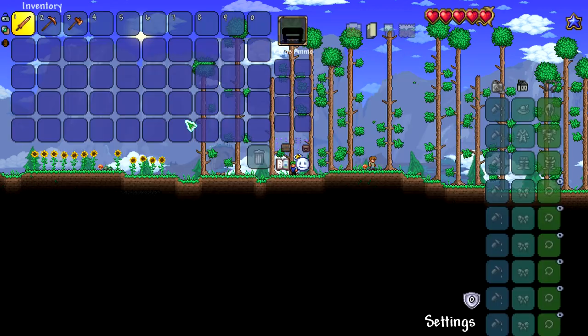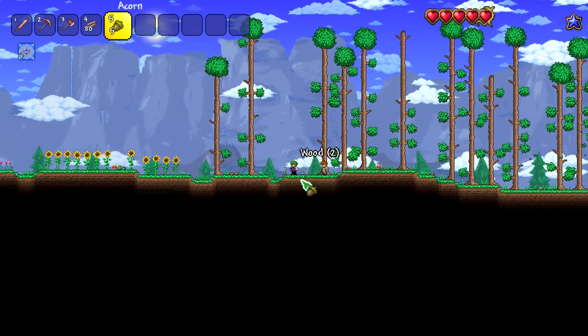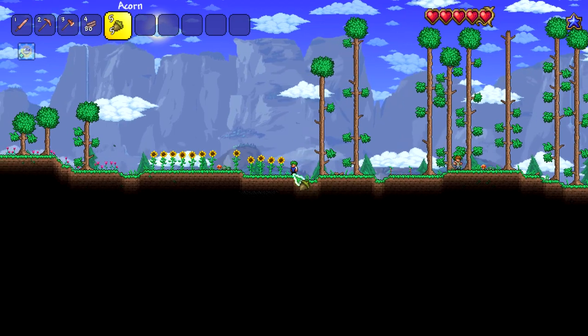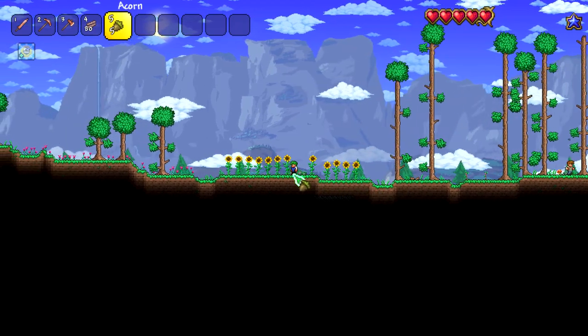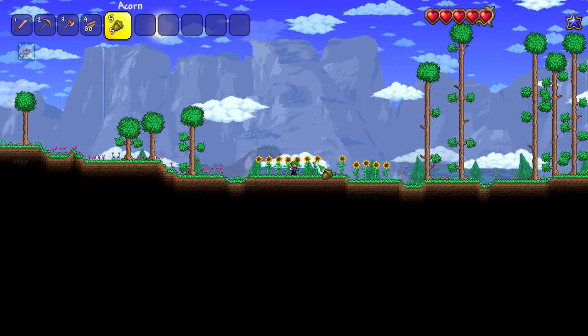Oh, it added the 'Craft Your First Workbench' achievement. Cool, they wobble when you walk past them. Oh my gosh, look at everything. It looks so good. The leaves are flowing. The sunflowers are swaying.